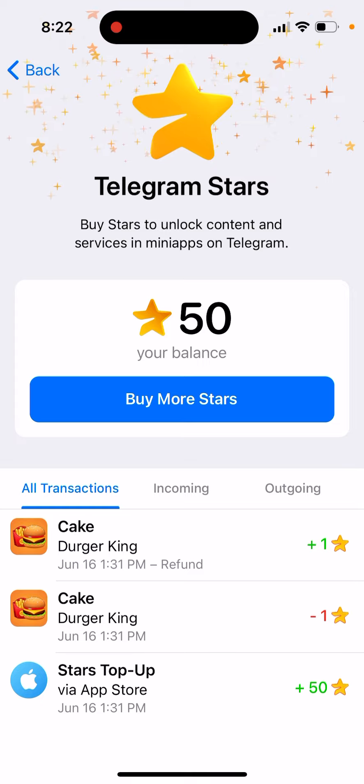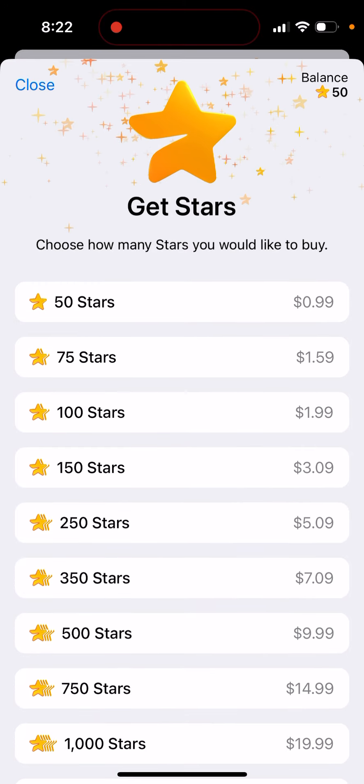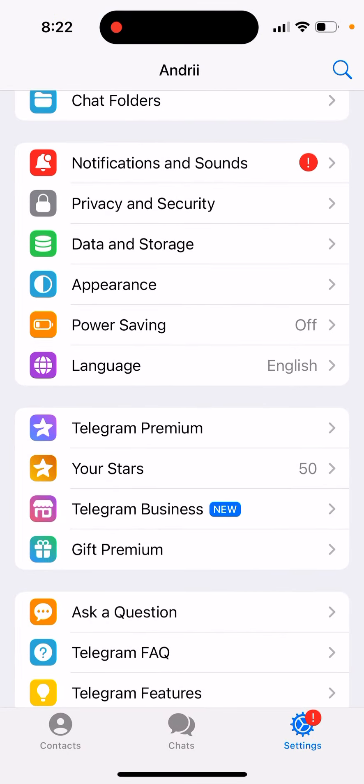After you've bought your first 50 stars, you can buy more stars directly from your Telegram menu. Until you've bought your first stars, you won't see this option in the menu — but once you do, you'll see it there.